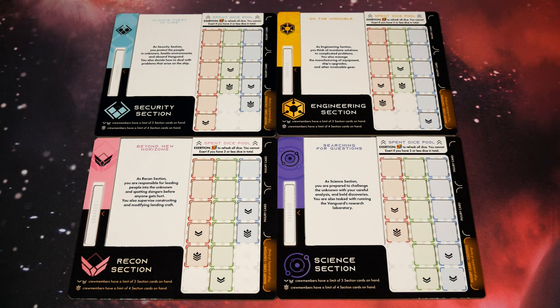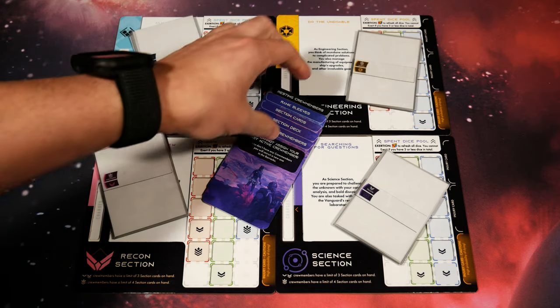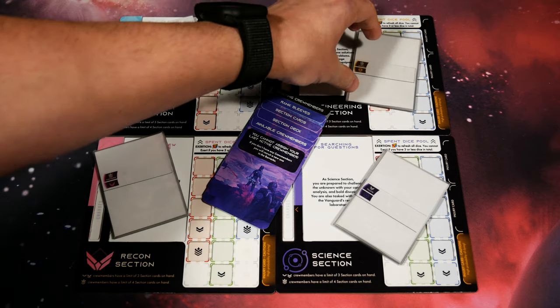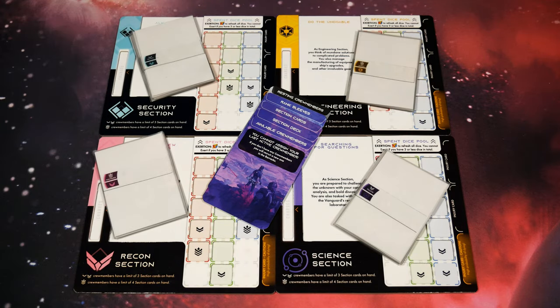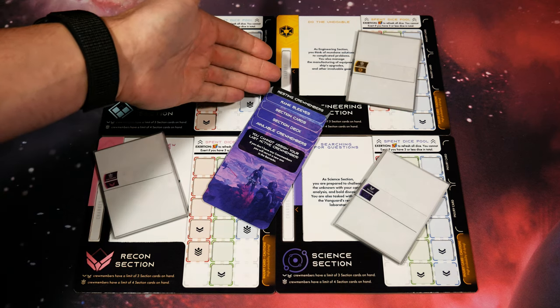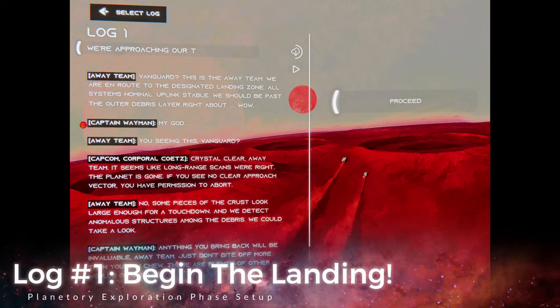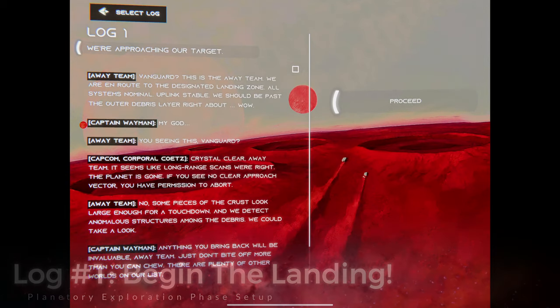When playing solo you don't have to control all four sections, so you'll have to strategically decide which sections to bring to the planet. Not only do you want to become familiar with the actual boards themselves, you also want to grab the section boxes - those shell boxes - and make sure you have the contents that should go inside: dice, crew members, and dividers. Make sure that in each section box you have these dividers available: crew members, section deck, section cards, rank sleeves, and resting crew members.